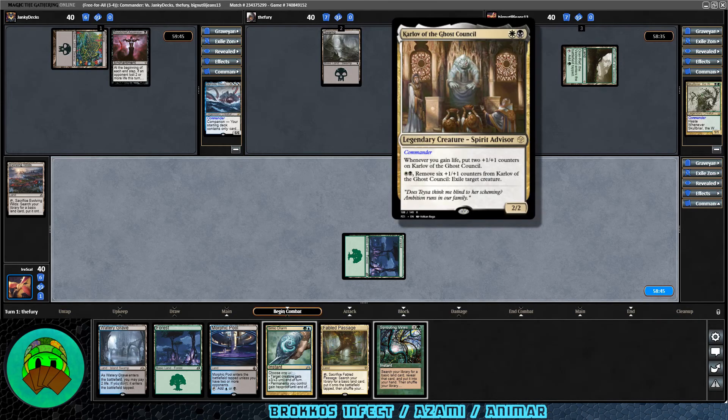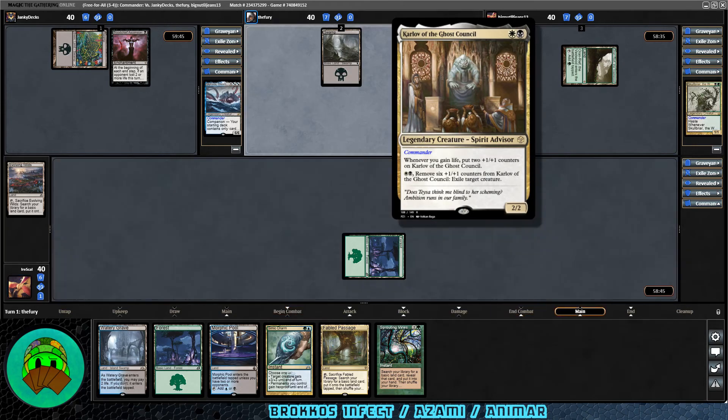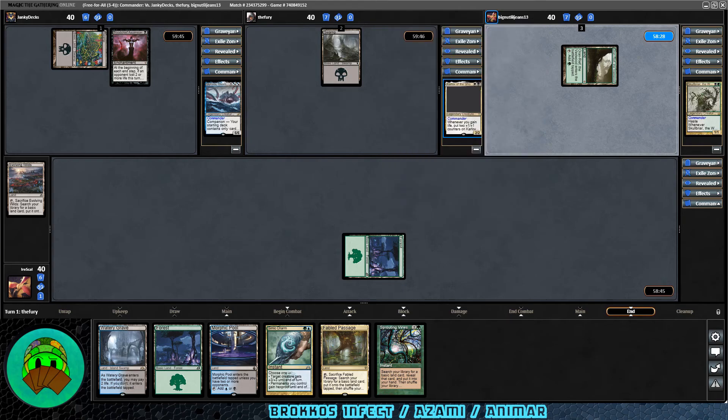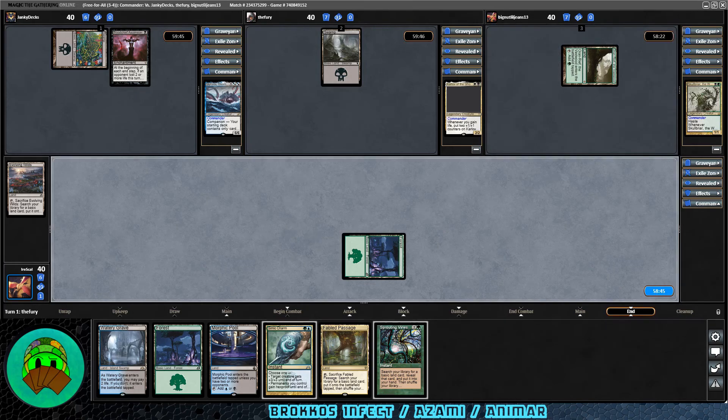Our last opponent, the Karlov of the Ghost Council player, drops a Swamp. Karlov is white-black, a 2/2 — whenever you gain life, it gets two +1/+1 counters, and by removing six counters you can exile target creature. That's going to be bad. We are facing some fierce opposition. We added a little more protection to the deck, so we'll have to see how it goes.